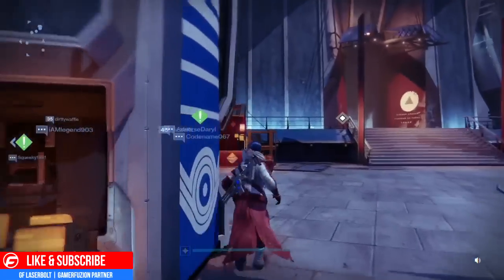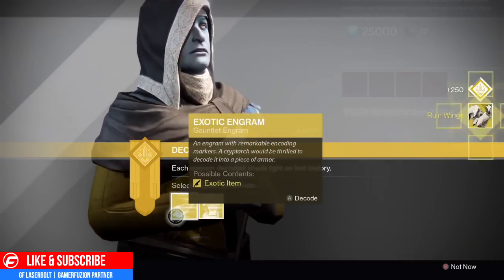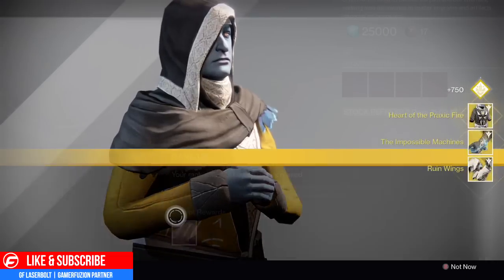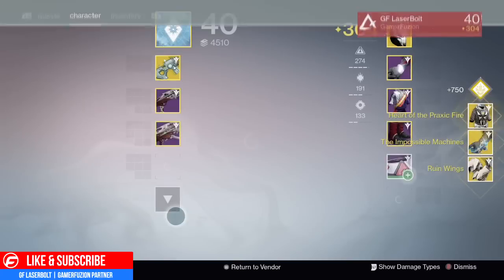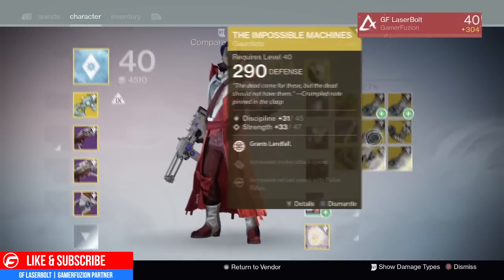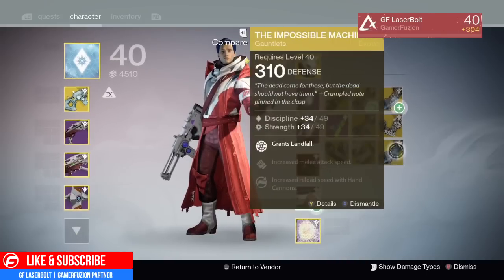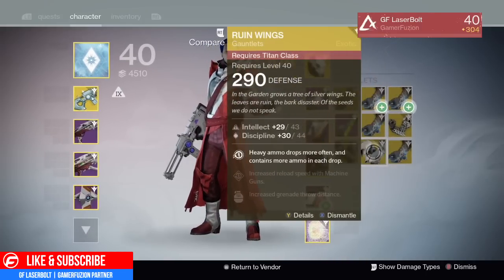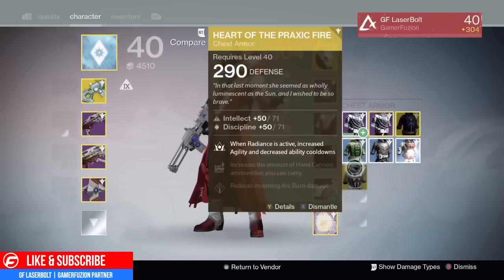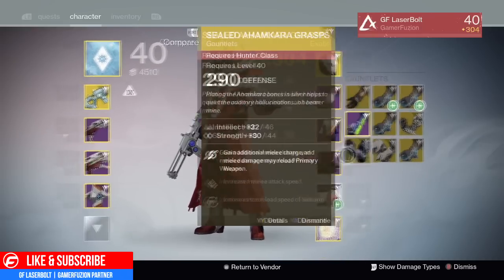Here I am at the Tower turning these engrams in. I had two gauntlet pieces plus the exotic from my Hunter. I got some Ruin Wings, the Impossible Machines, a 290 Heart of Praedyth, a 290 Ruin Wings, and a 310 Impossible Machines. Please let me know in the comments if you found this video helpful, leave a like, and for all things Destiny head over to GameRefusion.com.